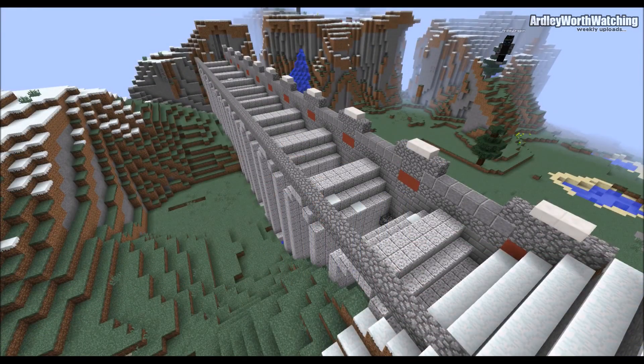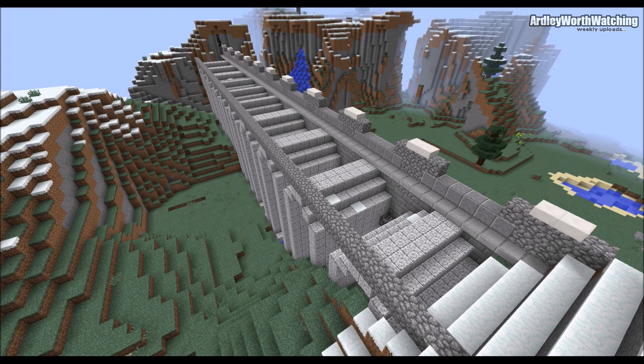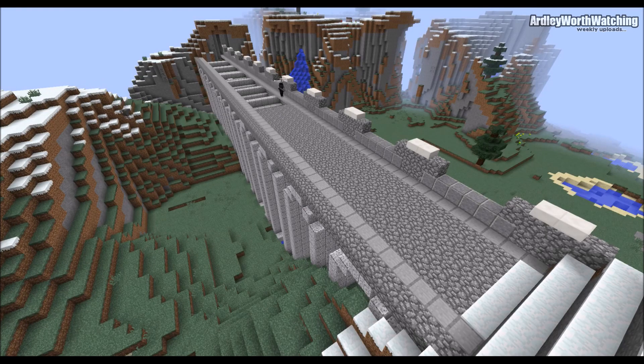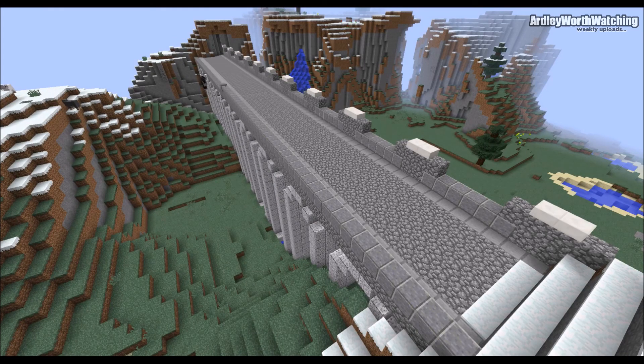Once I had added all the detail I moved on to the top. I put basically just a path — something quite simple: stone slabs up each side and the middle filled with cobblestone. But you can do anything on the top really — you could make a railway or a road, it doesn't need to follow any set rules. I haven't done the other side because it's exactly the same as the side I've already shown you.